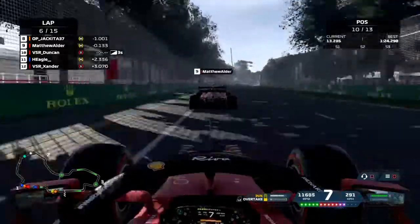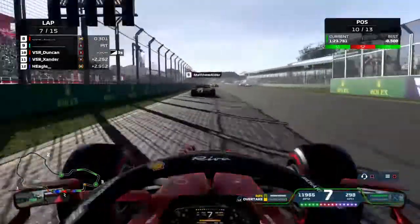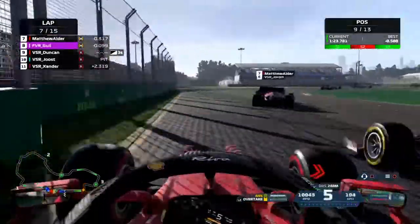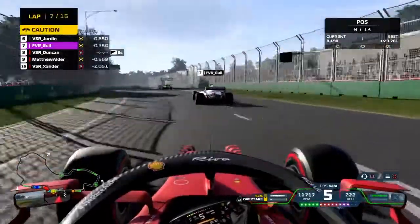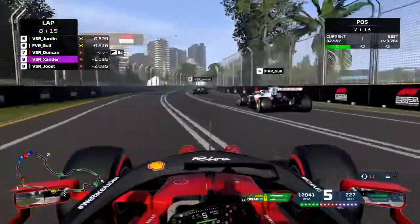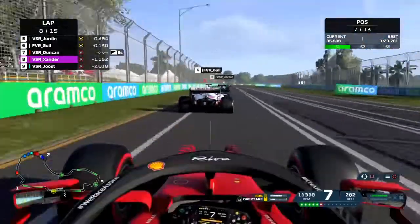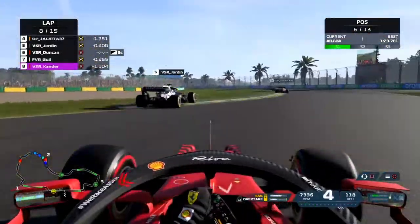In the next lap other drivers are coming out. We try to go around the outside of Gail but that's not possible, and Matthew spun around — also unfortunate. Now Gail is in front of us. I'm putting some pressure on him and he brakes quite late and hits Jordan in his rear, and because of that we gained another two positions.